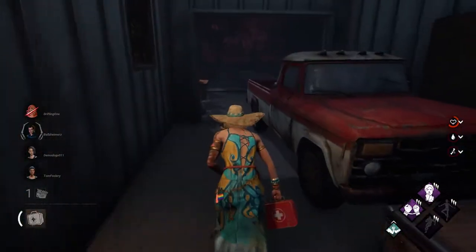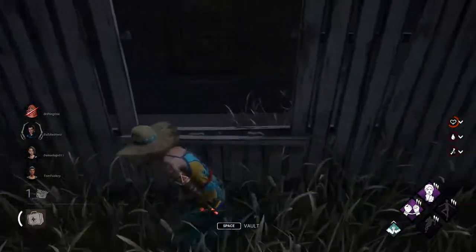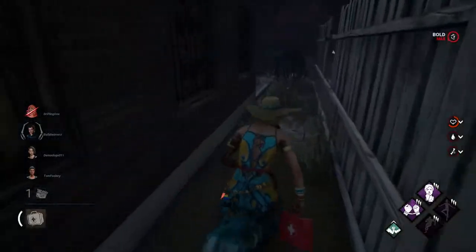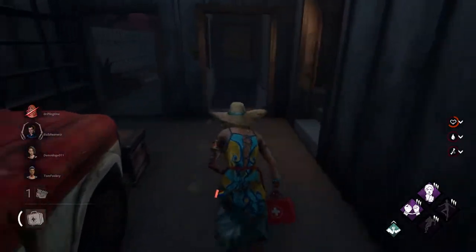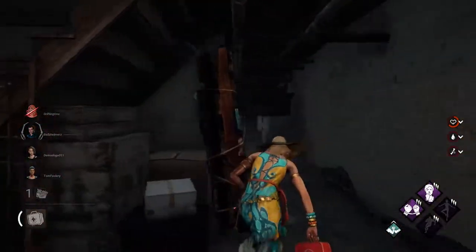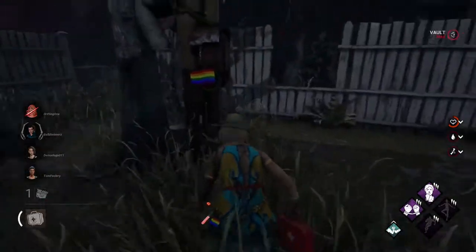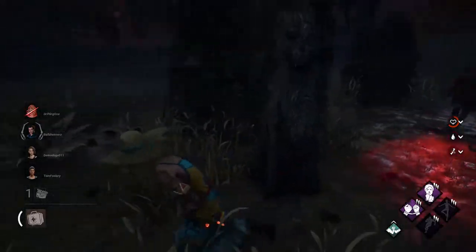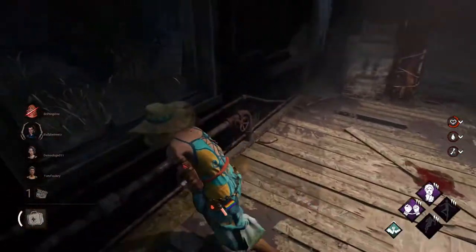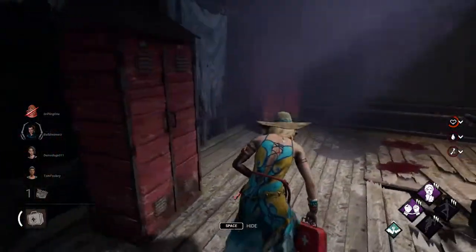I'll give props to this Legion player — they're sticking it through, and I really like that. A lot of players when things don't go their way they just get mad and quit, but this Legion player — no, they are sticking it out. I make this window, make this fall, and we go back to shack. She's just getting Bloodlust so I've got to be careful here.